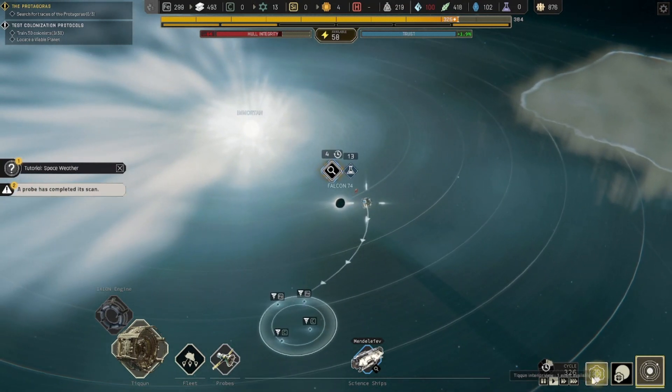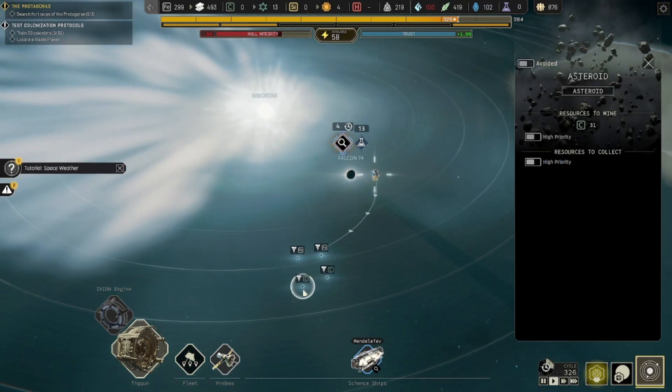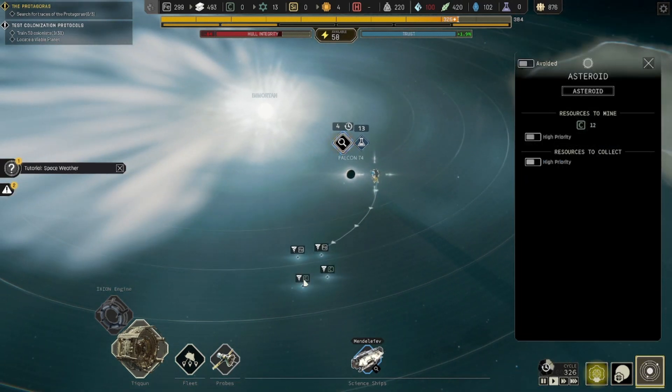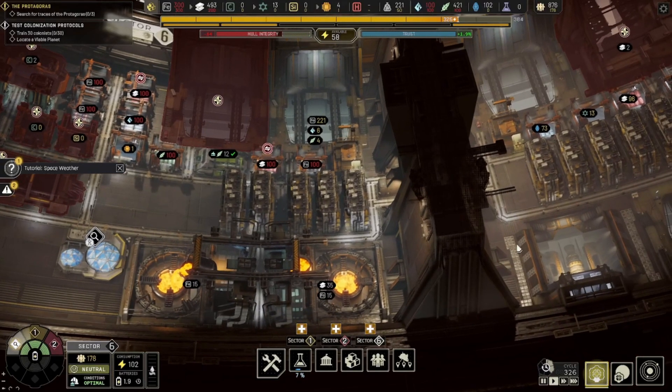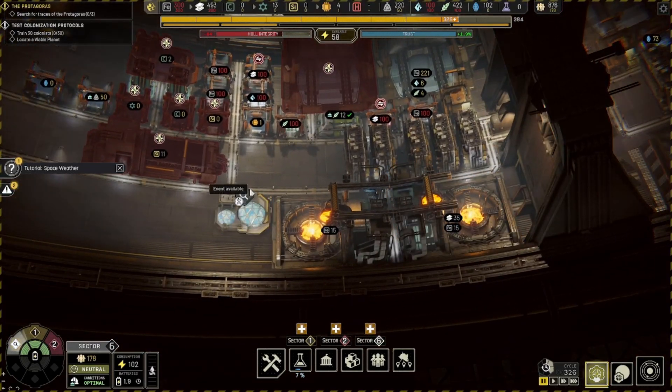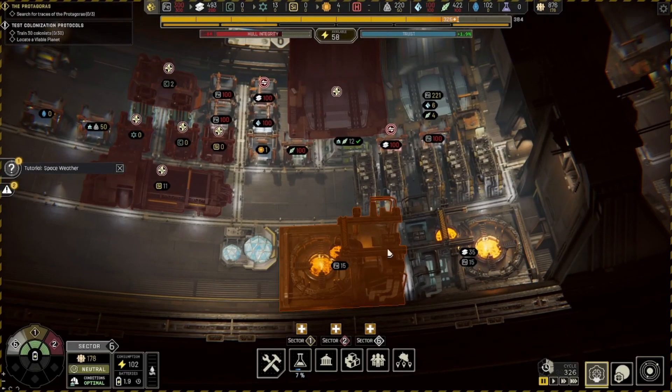We got this thing down here. Hopefully we get another probe done pretty soon. This gives us two sources of carbon, although they're pretty small. Got a new quest — this is the one where they're happy about all the stuff I've done, so they're just happy. That's fine.